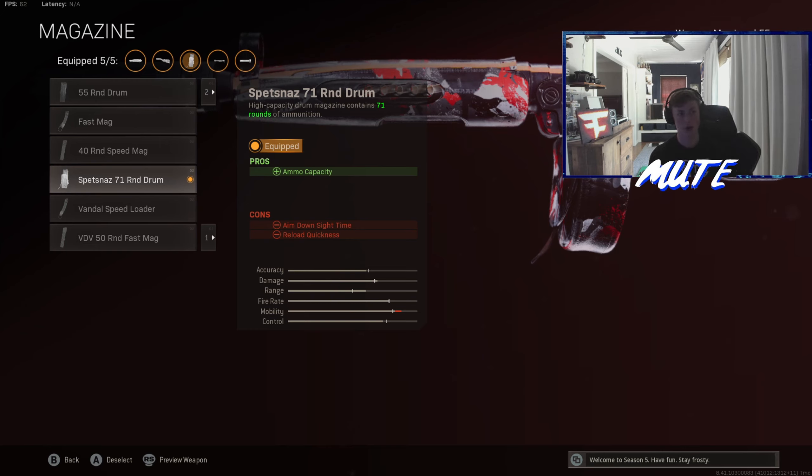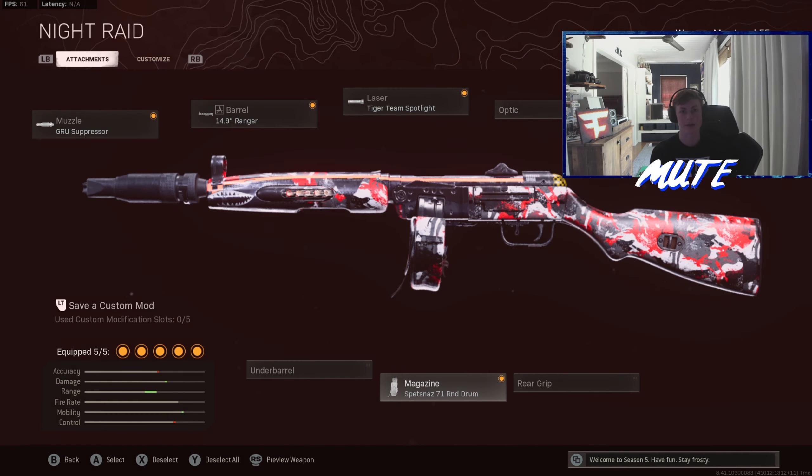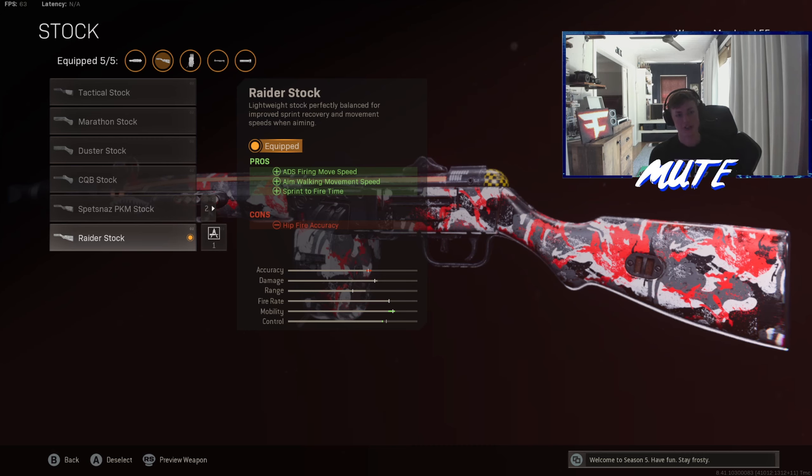Next up we got the Tiger Team Spotlight. This really allows you to run through teams — constantly sliding around corners, sprinting up to them faster than you'd normally be able to. The flashlight is visible to enemies, so you want to be aware of that. You don't want to be flashing it down a lane or onto a wall if you're trying to be sneaky. But this isn't a class for sneaky — this is a class for pushing people and playing aggressive.